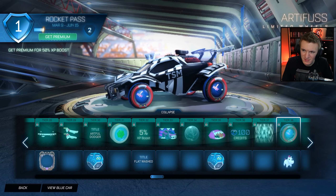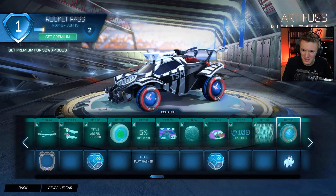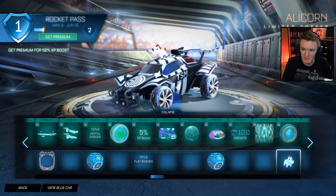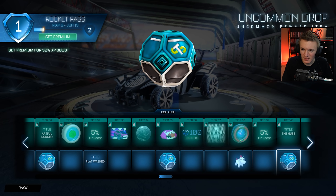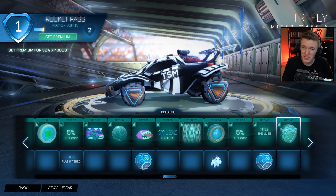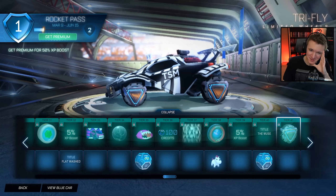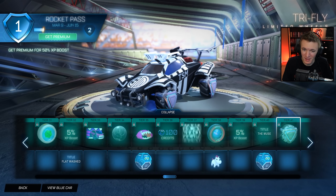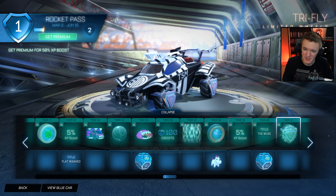Art of Fuzz — random looking wheel. Alicorn Topper. 5% XP boost. The Muse. Another Uncommon Drop. Try Fly — so we got triangle wheels in the game now. Wow, I wonder what that looks like when you're driving. That probably looks really strange. I'm curious to see if people make this work in a design. I bet someone could.